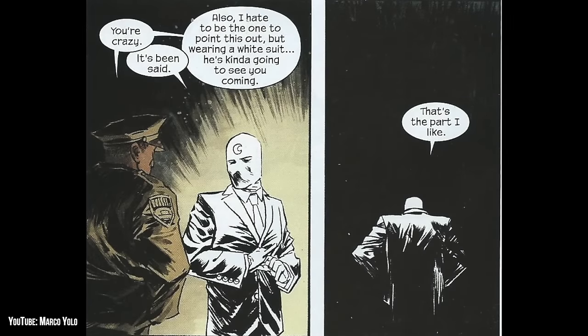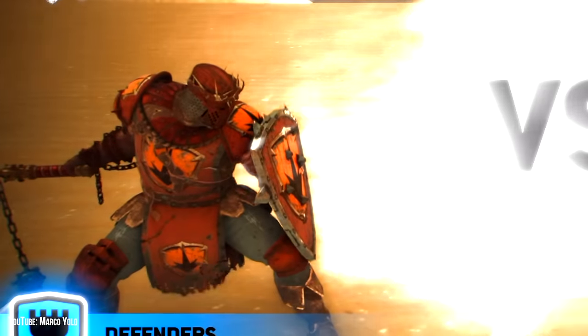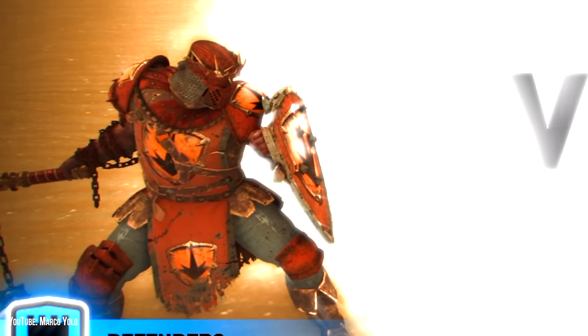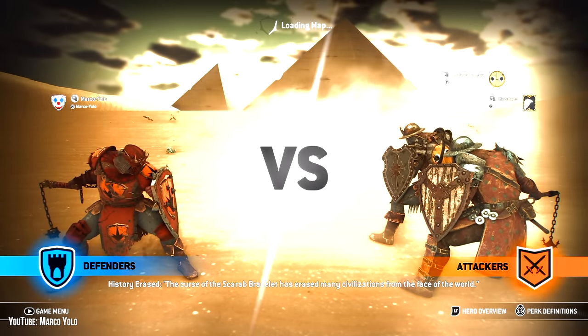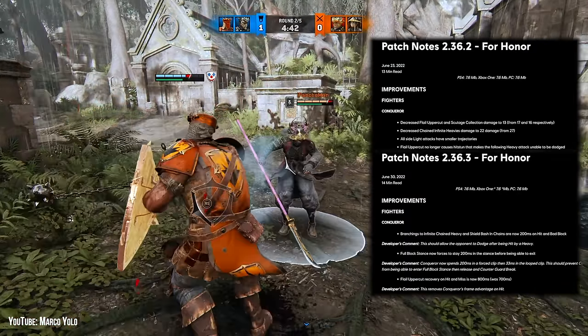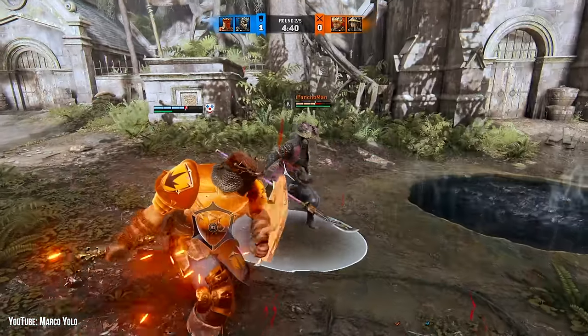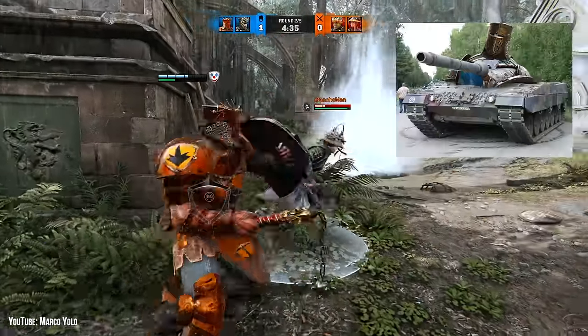You know how Moon Knight's whole idea is, I wear white at night so people can see me coming? I wear orange so you know exactly what you're going to have to deal with. With the release of Year 6 Season 2, Conqueror has evolved from a wall into a goddamn tank.